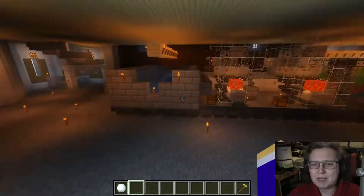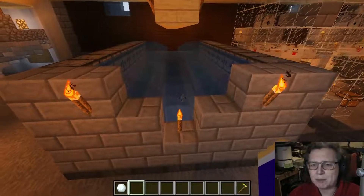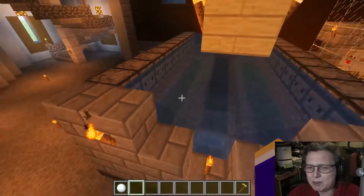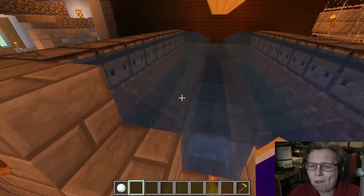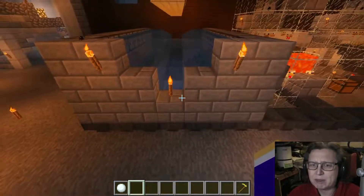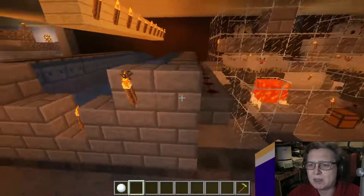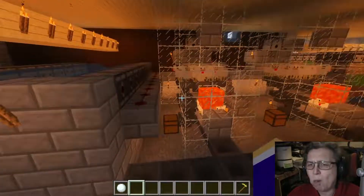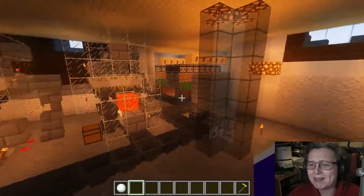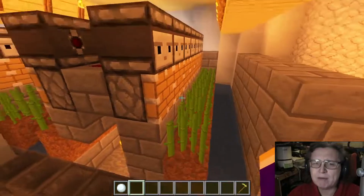You can see that here we have a simple kelp farm which is actually producing a reasonable amount of kelp. It's relatively straightforward — you have the kelp tucked down there, encased in water obviously, with pistons and observers which then go out to a row of hoppers to bring things in. At the back end of the observers you can see the red stem — we have two of the usual chickenators working at a full clock.